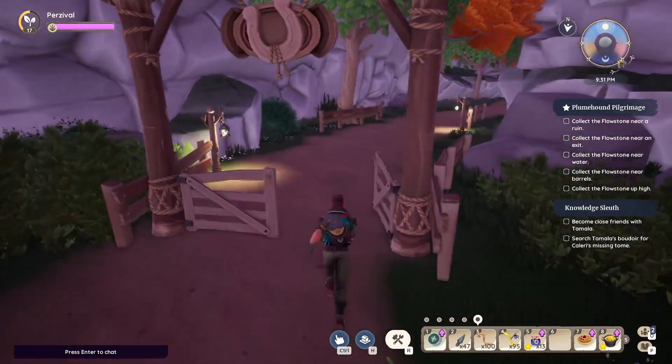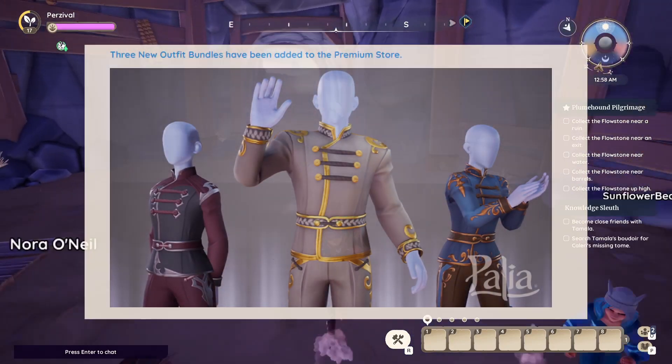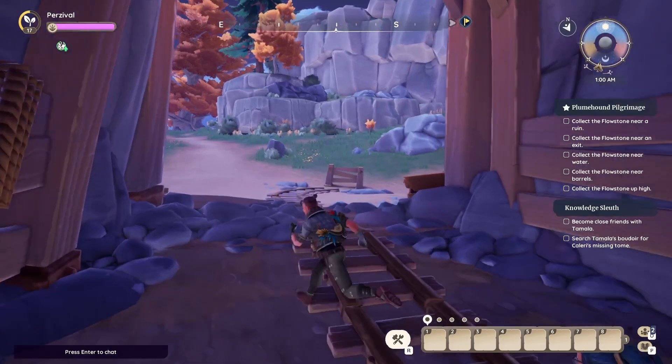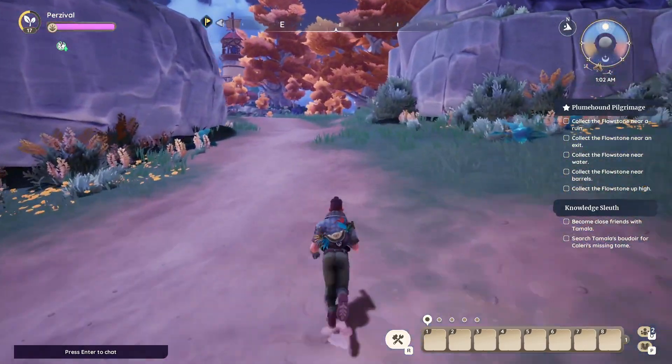Some quests have been adjusted — the furniture required to complete the Path Ahead has been changed to easier options. If you're stuck on the riddle for Open the Door in Junior Friendship level three, you can ask Inar for a hint. Three new outfit bundles have also been added: the Cadet bundle, the Disciple bundle, and the Ballroom Bell bundle.